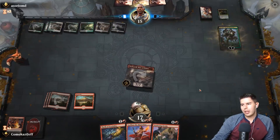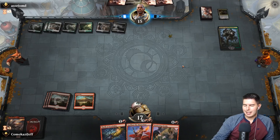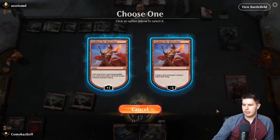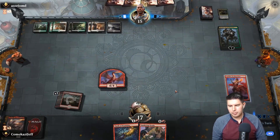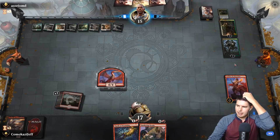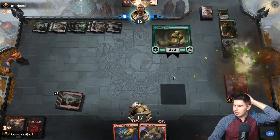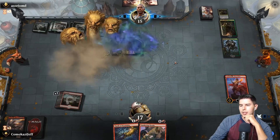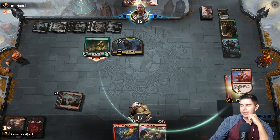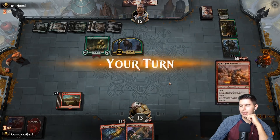Garruk comes down — gets to destroy the creature and draw a card. Garruk is so ridiculously good. We get Sarkhan! Pass the turn — we're still in this game but they have lots of cards and lots of mana. They kill the dragon and create a bunch of wolves. If we play Iron Crag Feat we can actually destroy the planeswalkers. Questing Beast — okay. They found all of this stuff and aren't even worrying about Sarkhan.